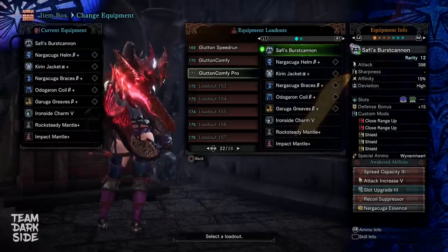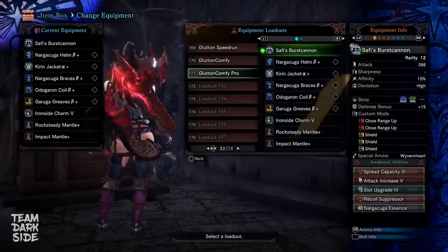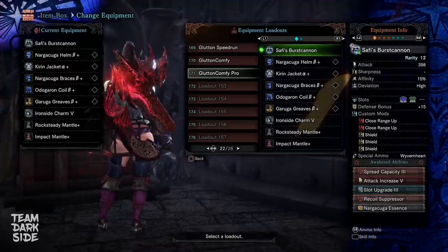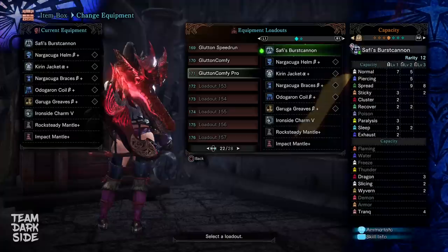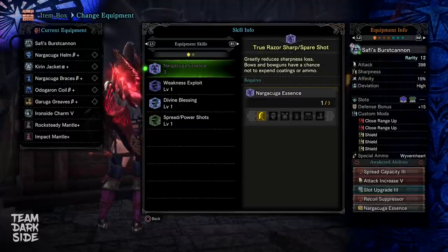Slot Upgrade 3, which is really great. You cannot stack those slot upgrades, but one is sometimes good if you need it to get a specific skill — and here it allows us to have Spread Shot level 2 instead of level 1, so really worth it. Attack Increase 5, and lastly Spread Capacity 3, which increases our capacity for spread by 3 points. We're even getting to 8 shots of level 3 spread because we're also using Free Element Ammo Up. Eight shots of spread 3 together with True Spare Shot is really, really great.